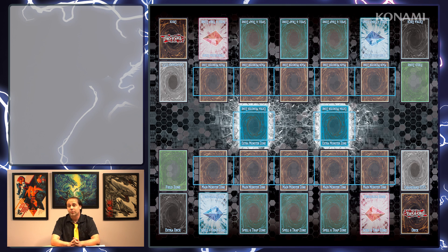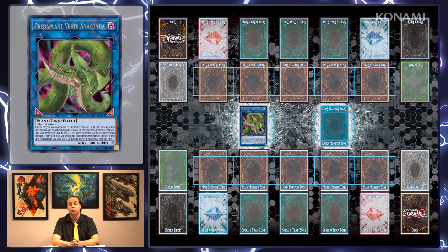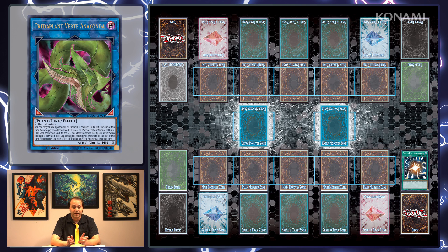Duel Overload also has a trio of Link monsters that support Fusion, Synchro, and Xyz monsters respectively. Predaplant Verte Anaconda can take on the effects of any normal or quick-play spell in your deck with Fusion or Polymerization in its name, and it can also turn any monster on the field into a Dark monster. Put two and two together and you can pay 2,000 life points, send a Super Polymerization from your deck to the Graveyard, and use your Anaconda with any monster your opponent controls to summon Starving Venom Fusion Dragon. If your opponent is playing a deck full of actual Dark monsters, you might even be able to land a devastating Predaplant Triphyoverutum.